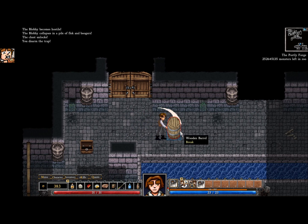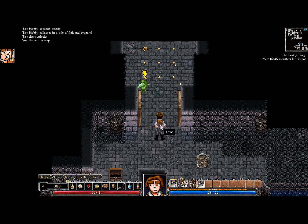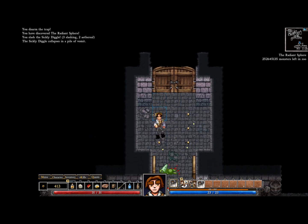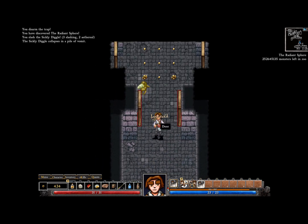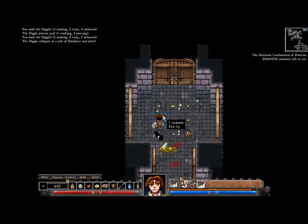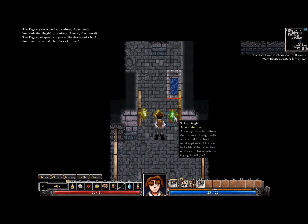I saw those bolts. Oh, bolas — sweet, a throwing item. I'm not really a big fan of throwing items, but I do like the crossbows. They're really helpful, but I don't recommend using them as your only weapon.